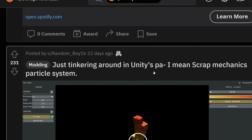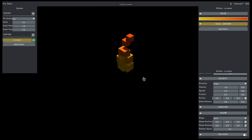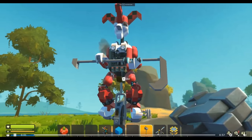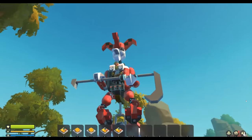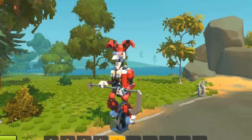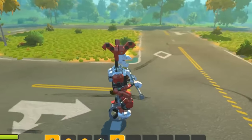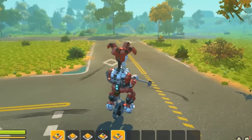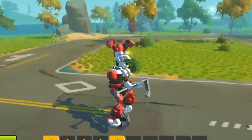Just tinkering around in Unity's — I mean, Scrap Mechanic particle system. Yeah, they've added a whole new particle system in the new editor, which is really cool. But I don't want to touch particles at all. I made a little different mech. Alright, so what kind of mech is this? It's a clown riding a unicycle with a scythe. Oh my god, this is so weird. Why is this a vanilla world? Why is the clown talking? If you play Scrap Mechanic at 2 a.m. and this thing walks across your survival world at night... wait, there's actually a great content idea. But why would you build this?